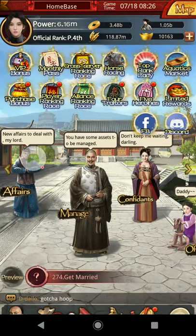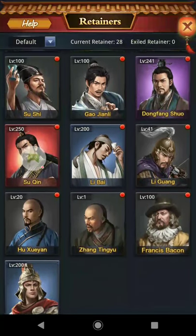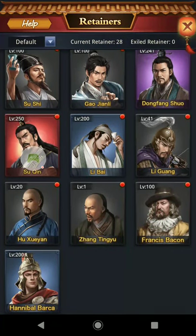We will be talking about Be the King today, and we're going to be talking about successfully building retainers. What you want to do is pick four retainers to start off with, one of each type: a Strength, a Charisma, a Politics, and an Intelligence — I have them all down here.